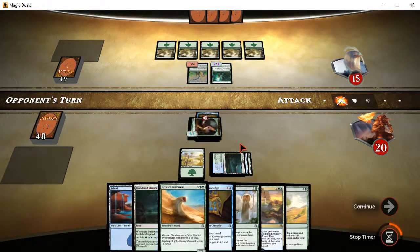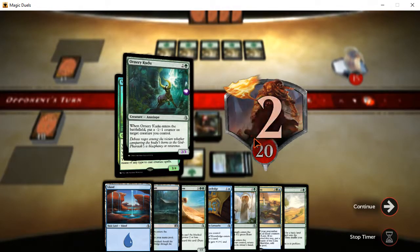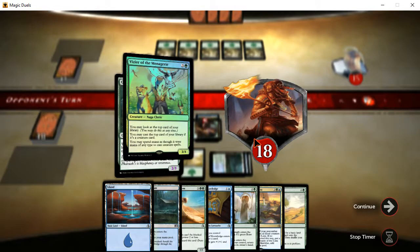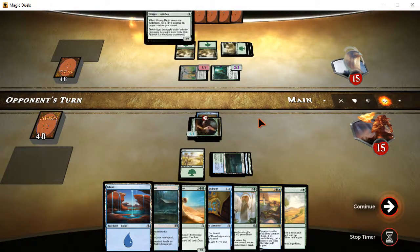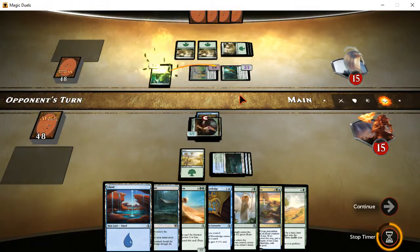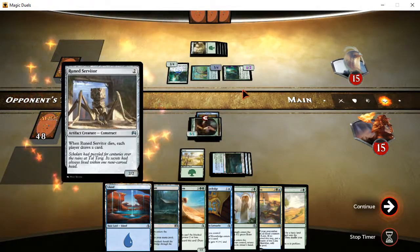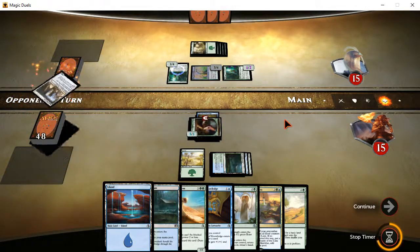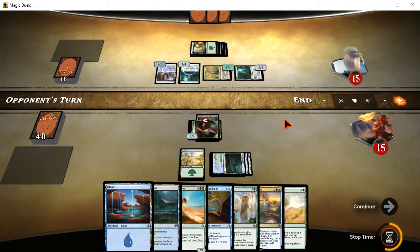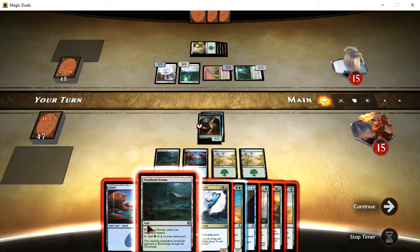I have 4 mana, I'm going to have 5 next time. As I said, you're going to hit me, then I'm going to hit you — we're going to do this little dance for a while. This is going to be just a brutal smackdown, no debate. Another Ornery Kudu — you're putting a minus one, minus one counter on that one. Because whenever... there's a lot of creatures. Oh, and a Rune Servitor — whenever that goes down, we all draw cards. How generous.